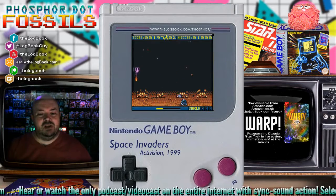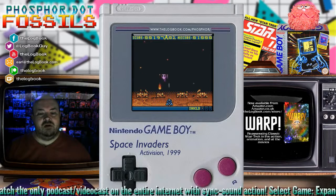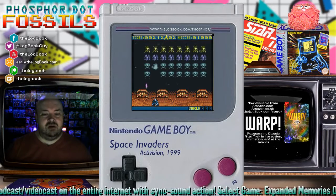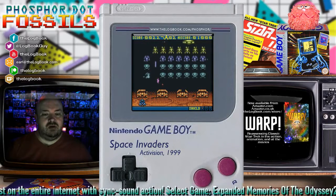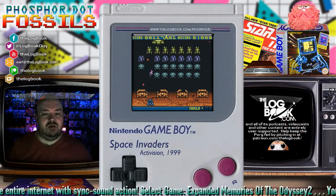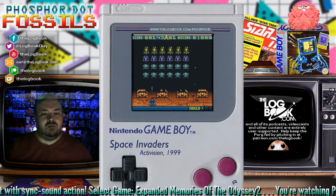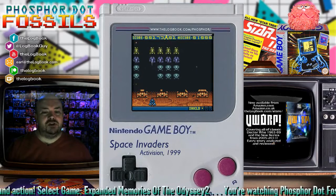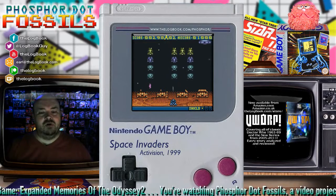Now I've got laser boost for as long as that little progress bar lasts. You get the power-ups by downing a mothership. It's kind of handy that they have those on board for you.